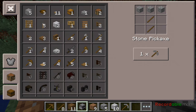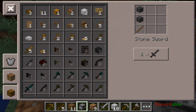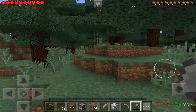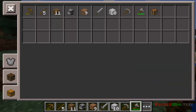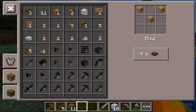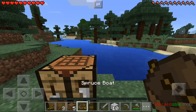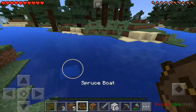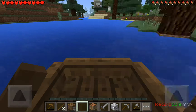Actually, what we can do now is build a boat and start sailing around to find some stuff. Make us a spruce boat — I think that's the only kind of wood I have. Where's it going? Let's get going guys.